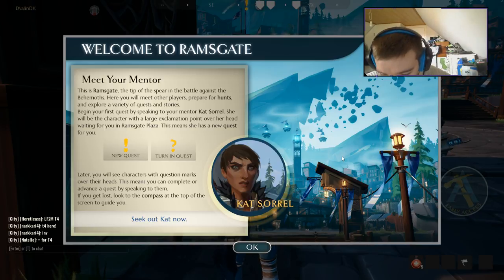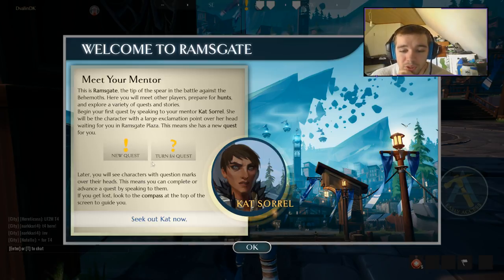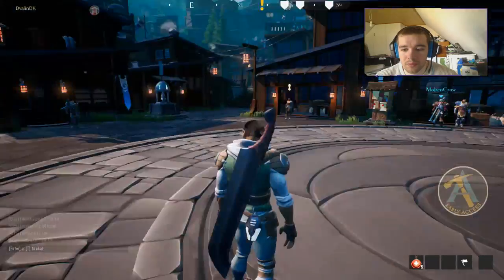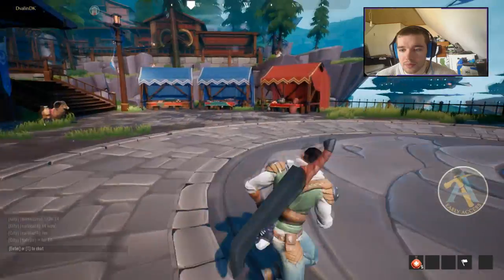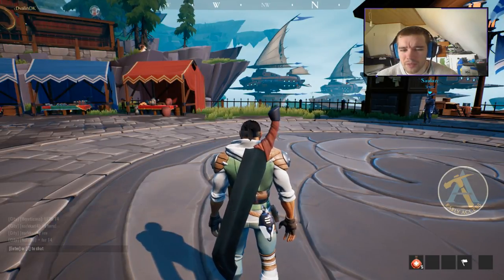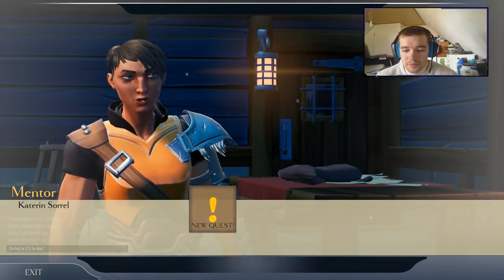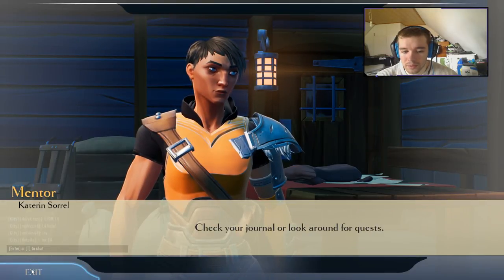Welcome to Ramsgate. Meet your mentor. New quest, turn in quest - okay, the same in every other game. So we have another person to talk to. My face looks ugly. It's kind of... it looks weird. So you need to talk to me. What's happening, Slayer? There's something you need to do - your quest. Look at your journal, or look around.